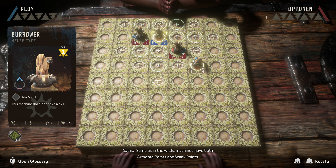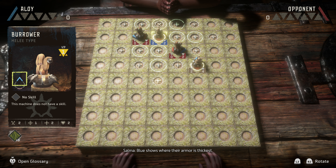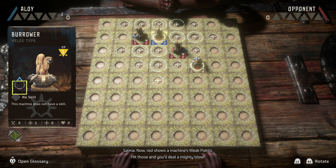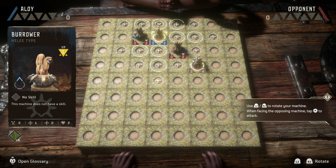Now, I'll let you in on a neat trick. That machine of yours — the one closest to me — grab a hold of it. Same as in the wilds, machines have both armored points and weak points. You can see them marked on the pieces. Blue shows where their armor is thickest. Hit them there and you'll do some damage, but not a lot. Red shows the machine's weak points. Hit those and you'll deal a mighty blow. Here, let me show you.